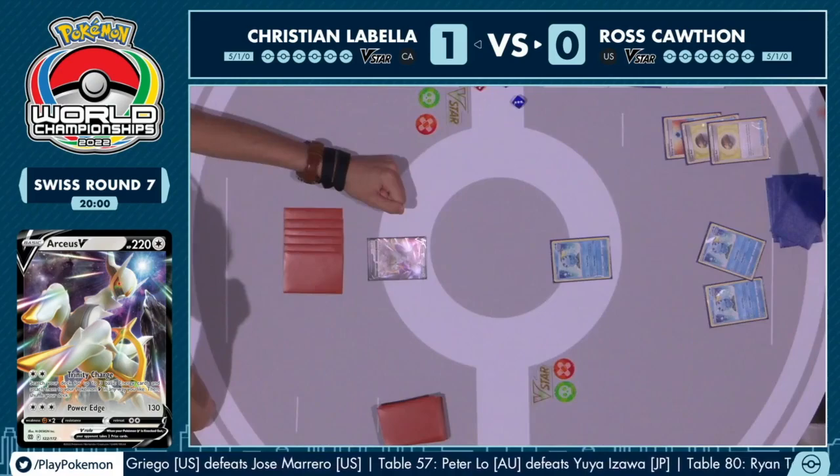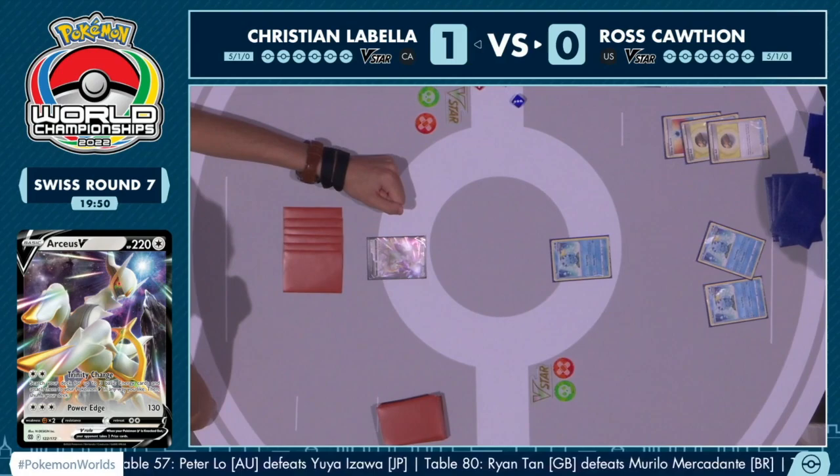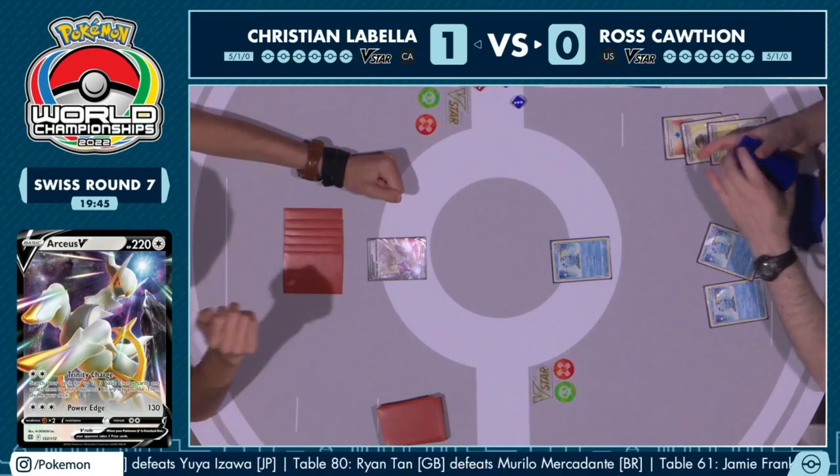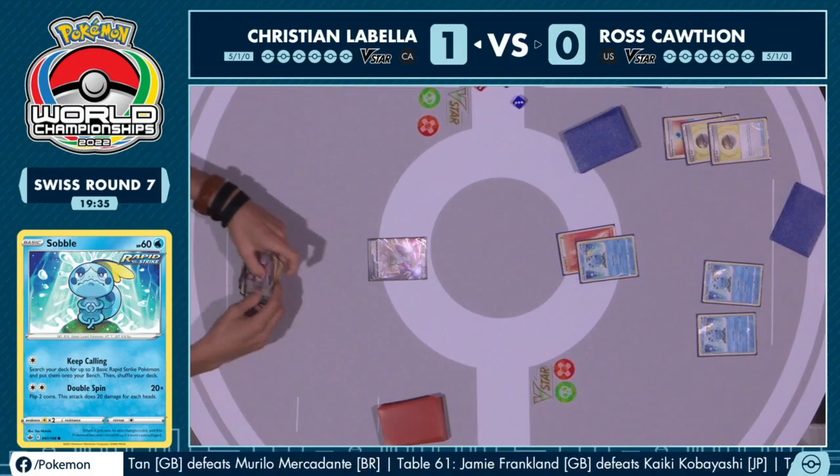If you're Ross, you're just trying to win this game and see what happens from there. A tie at this portion in the tournament is still good enough — then if you win your next round, you're still in contention for that top cut. But you have to win this game at all costs. Ross attaching that fire energy onto the Sobble and then passing it over to Christian.